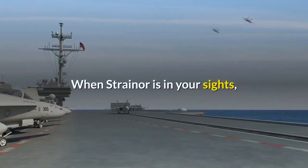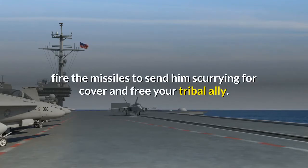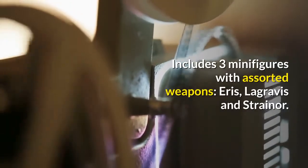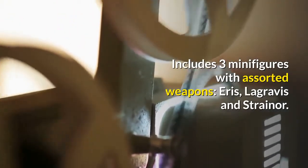When Strainer is in your sights, fire the missiles to send him scurrying for cover and free your tribal ally. Includes 3 minifigures with assorted weapons: Aris, La Gravis, and Strainer.